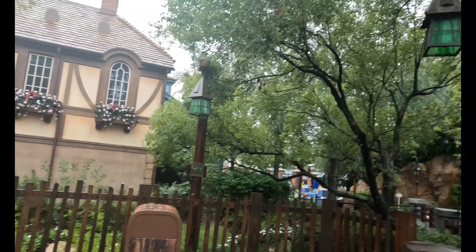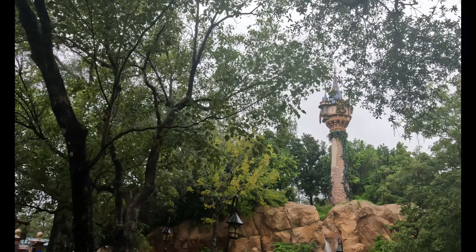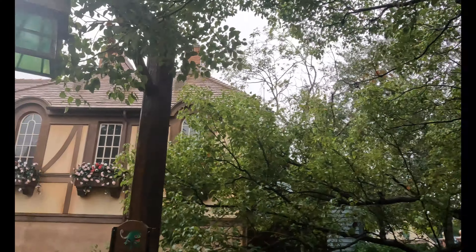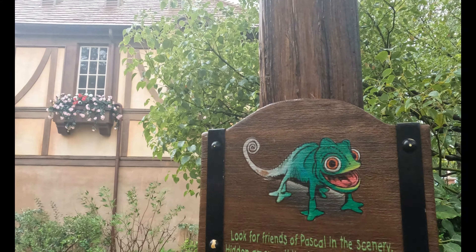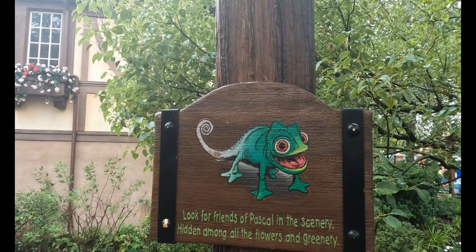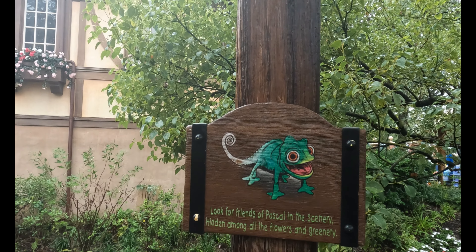Hello everyone, we're coming to you live from the Tangled Toilets. We're going to be taking a look at one of my favorite little details inside of Fantasyland that most people just walk on by without really paying attention to. Over here we have this sign that says 'Look for friends of Pascal and the scenery hidden among all the flowers and greenery.' There are a total of 10 different chameleons in the area here.